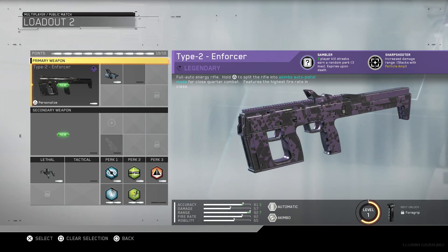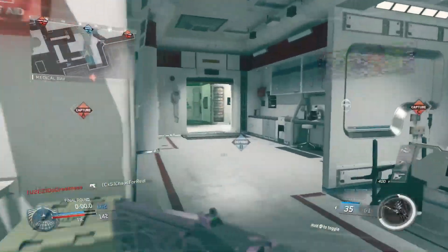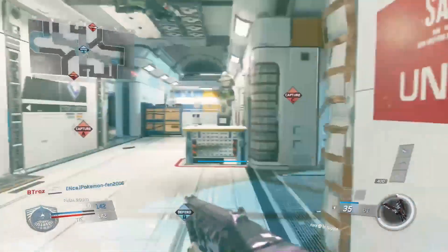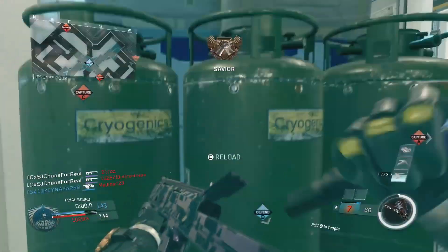You can run six perks with nothing else but your gun — no attachments or anything on the gun. So you start off with six and you can potentially earn three more to have a total of nine perks. That's right — nine perks active on your class setup.